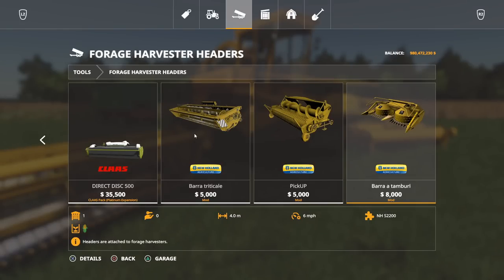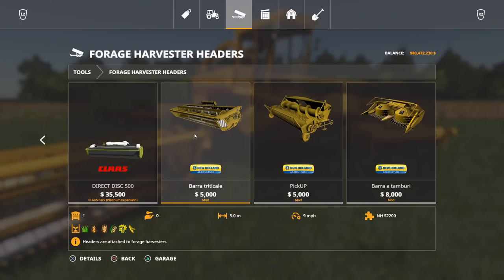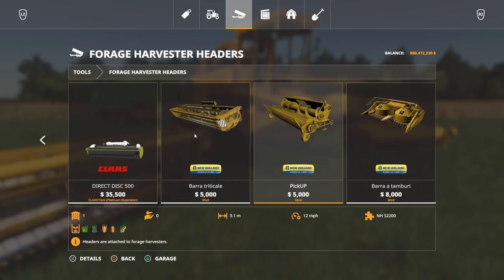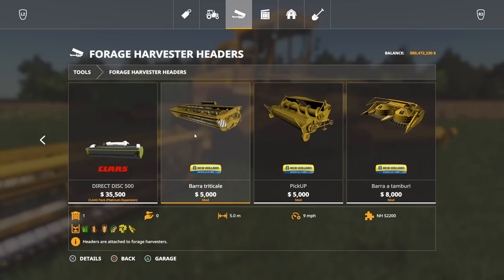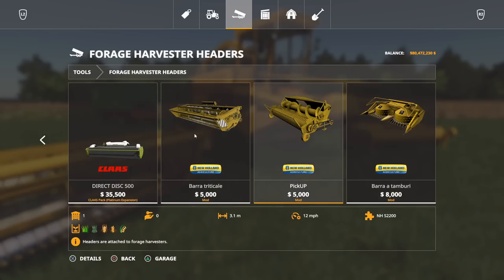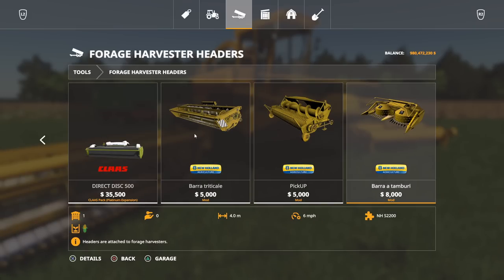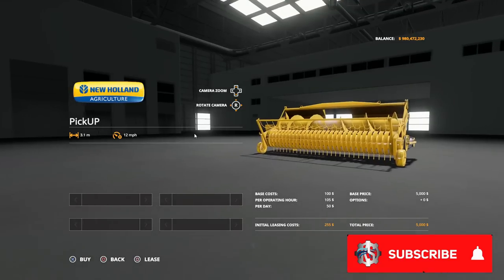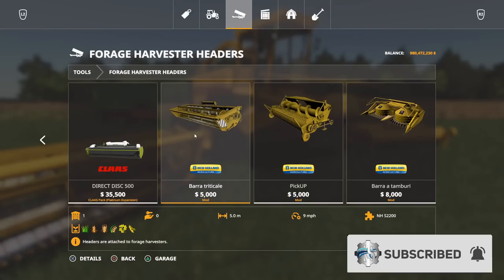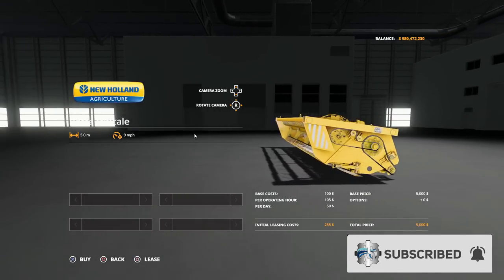The other parts included with this mod are the three heads. We have the regular header, the pickup, and the corn head — three different options. They're five thousand, five thousand, and eight thousand dollars respectively. Widths are five meters, 3.1 meters, and six meters respectively. The pickup actually does 12 miles per hour while both the cutter and the corn head only handle six miles per hour. None of these have any options — they are all yellow, you can't change colors, and there are no additional options.